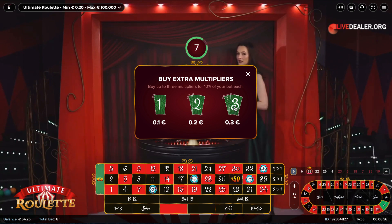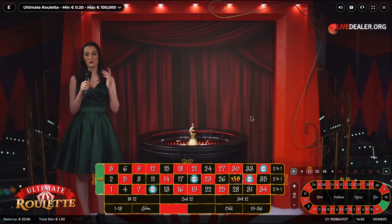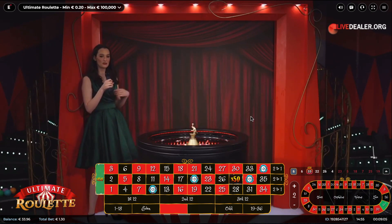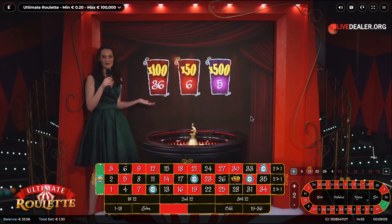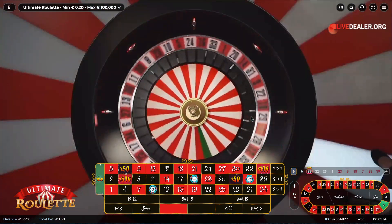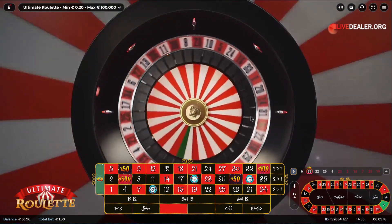Now ladies and gentlemen, if you want to increase your winnings, you have to buy extra multipliers — do it fast, because the time is short. And like I always say, time means money. The extra multipliers for this round are 36, 6 and 5 — times 150 and 500. We have five multipliers in this round, and the highest one is 500 times on number five.